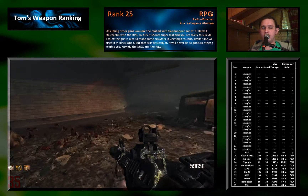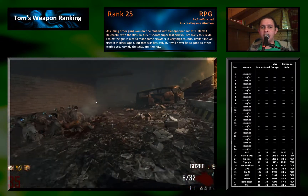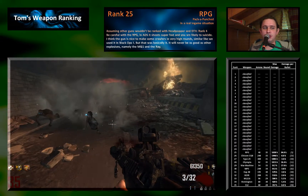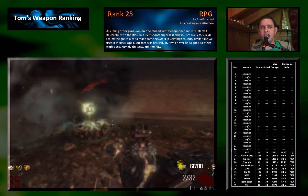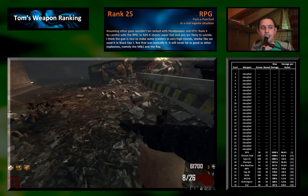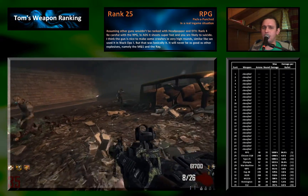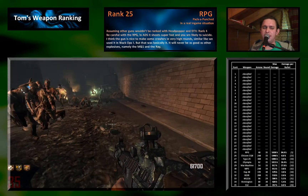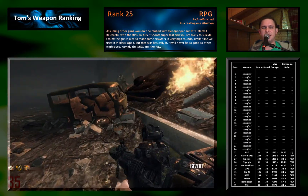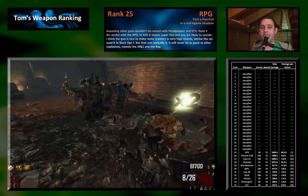Rank 25 goes to the RPG. The RPG is the rocket launcher, and as an explosive gun it doesn't benefit from the Head Popper perk or Double Tap 2. If we measured all guns without Double Tap 2 and Head Popper, the rocket launcher would actually be at rank 4, which is pretty high. It has a very nice damage output, but the problem is we damage ourselves, the movement speed is extremely low, and it is just hard to control your shots because the rate of fire is so high.